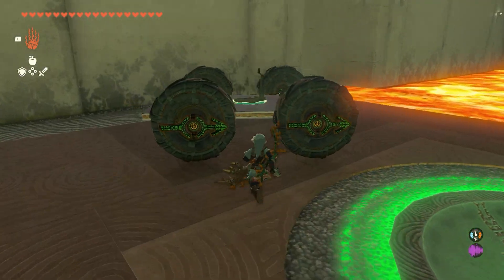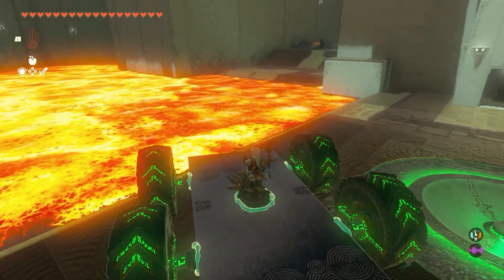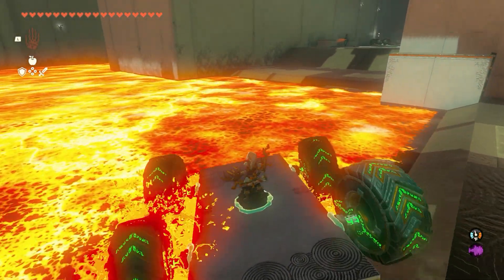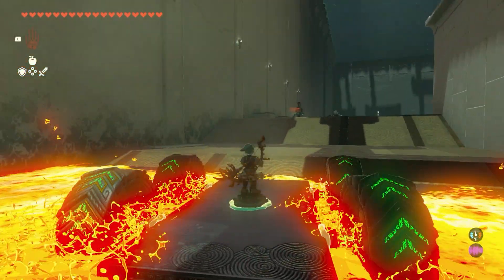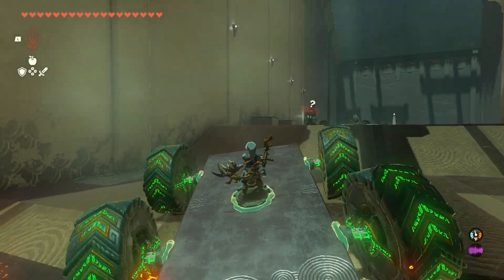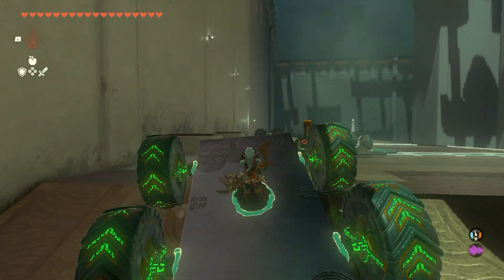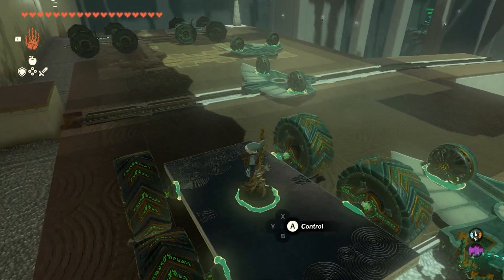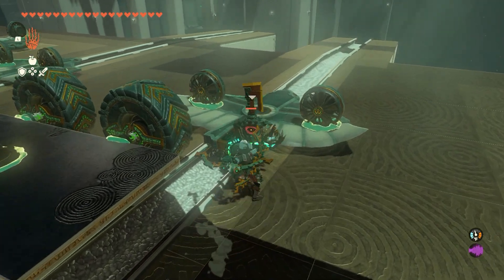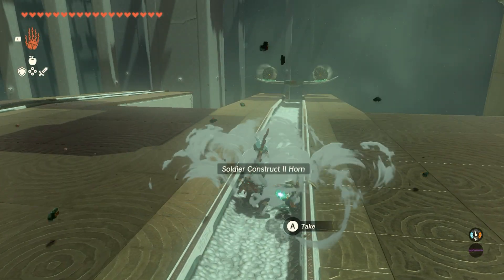To run over the constructs in the next area — right over here off to the right, kind of up a ramp, there's a construct. We're going to need to build a flying machine in this next area to fly through a massive open pit. As for the construct, I'm not too worried about it — we're just going to run it over because we have a car, so why wouldn't we.